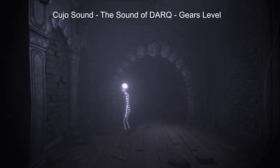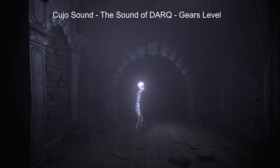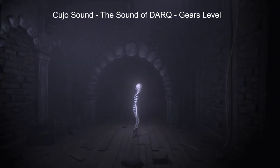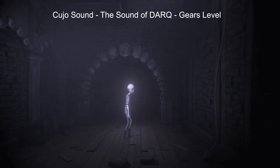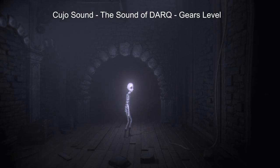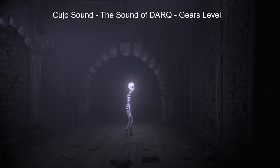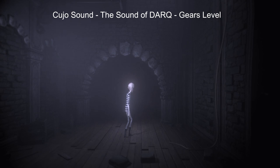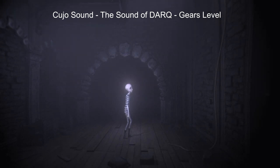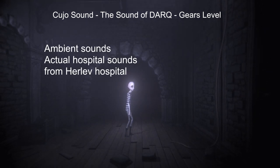Then there is the Glitch 2 plugin on top by Kieran Foster, which is really nice and you can control it quite a lot. On this level, this is where some of the first subtle hints to story stuff happen. Even though this is not the hospital level, you might notice in the background there's this beepy sound, because all the ambient noises in this level are recorded at a hospital — various recordings that I made at Herlev Hospital here in Denmark.